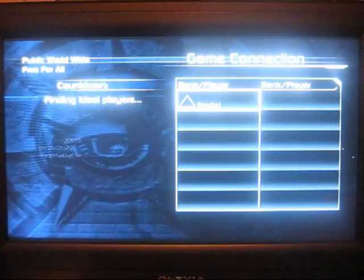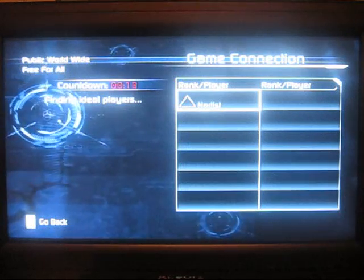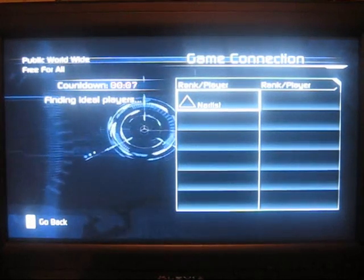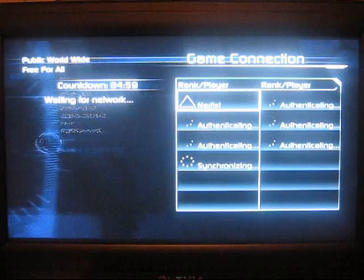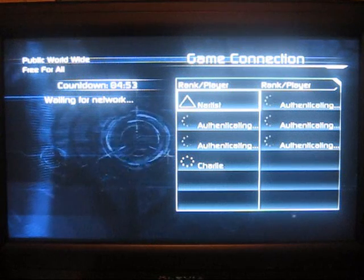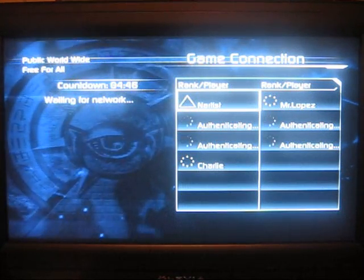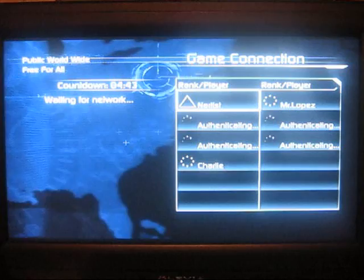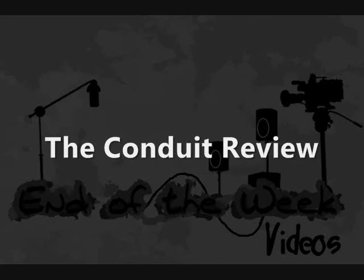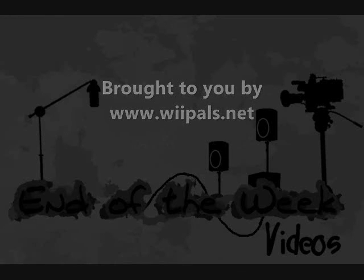Going for a free-for-all, it'll immediately put you in a room. It takes about 20 seconds to find ideal players — those are people in your rank and also in your area. We found quite a few people and they're authenticating right now. We have about four minutes and 51 seconds until the match starts, so that is the end of the week review for The Conduit. The full written review will be up on www.endoftheweekpodcast.com. Thank you for watching and we'll see you next week.